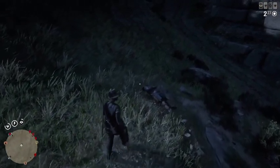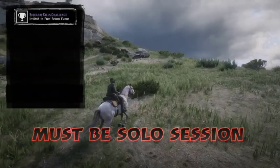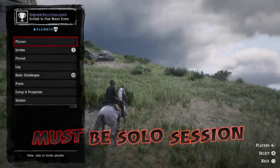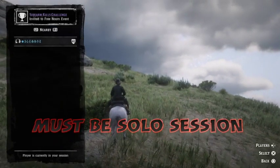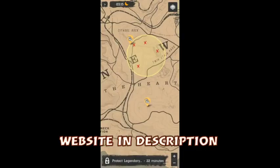Basically, I'm going to be glitching the treasure map on the tree to spawn in every time. You want to have your MTU setting on PlayStation around about the 750 to 850 mark — I have mine set to 850. So I spawn into a solo session, I'm not lagging out of that session, and I do not spawn in with anyone else. In the description is also a website you guys can check out — it's a great tool for Red Dead, covering legendary animals, and there'll be a collector map link as well.